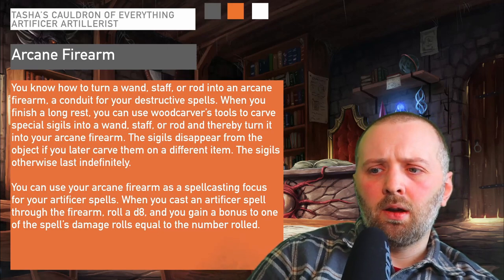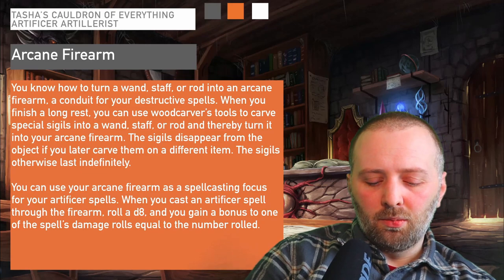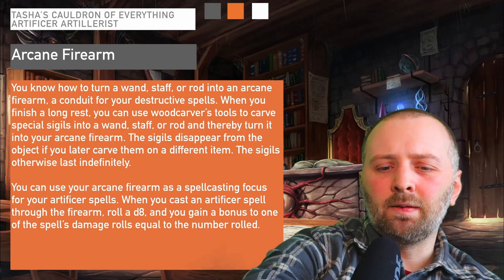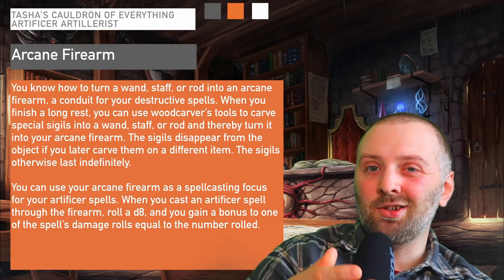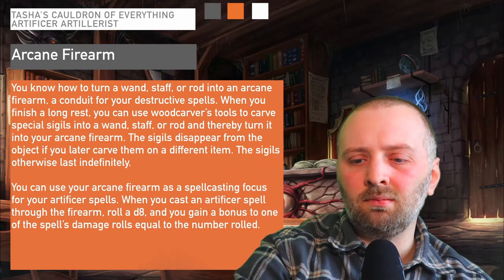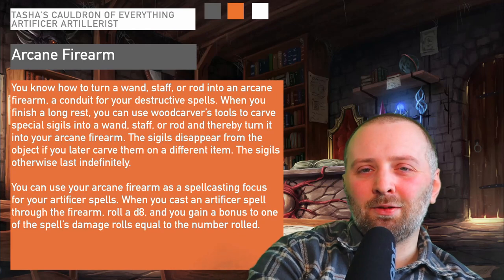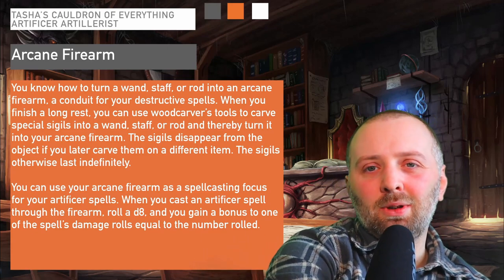At level five you also gain access to the Shatter spell. With Shatter doing 3d8 damage on a Constitution save and your eldritch cannon doing 2d8 on a Dexterity save, it's roughly around the same as a Fireball spell. The difference is that Fireball takes one action, whereas using the cannon and Shatter together takes an action and a bonus action — but it involves two different saves, which can work to your advantage or disadvantage depending on who you're fighting. If you want to continue the discussion, there's a Discord linked in the description below. Don't forget to leave a comment, like, and subscribe — it really helps.